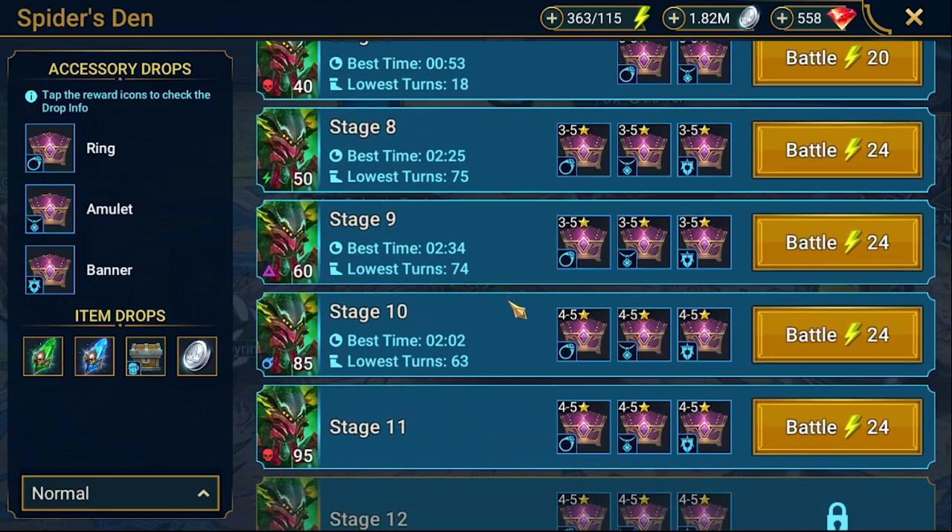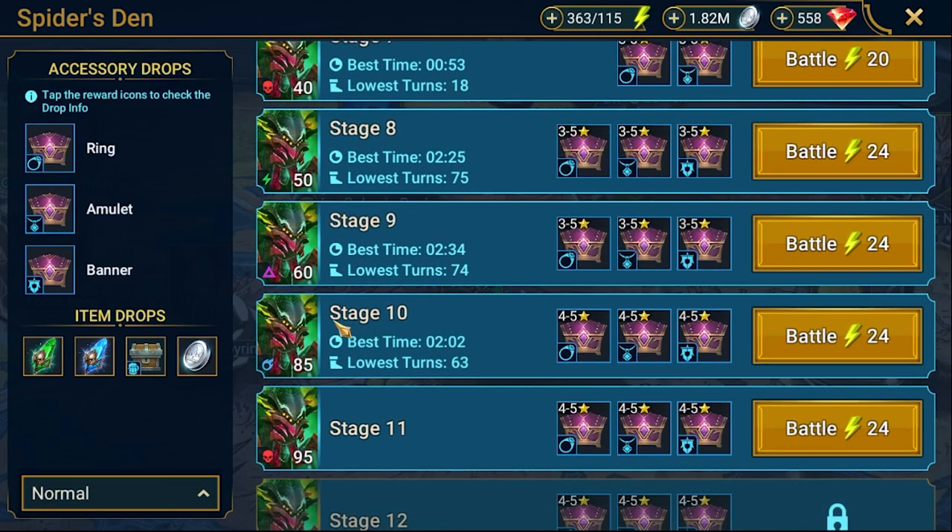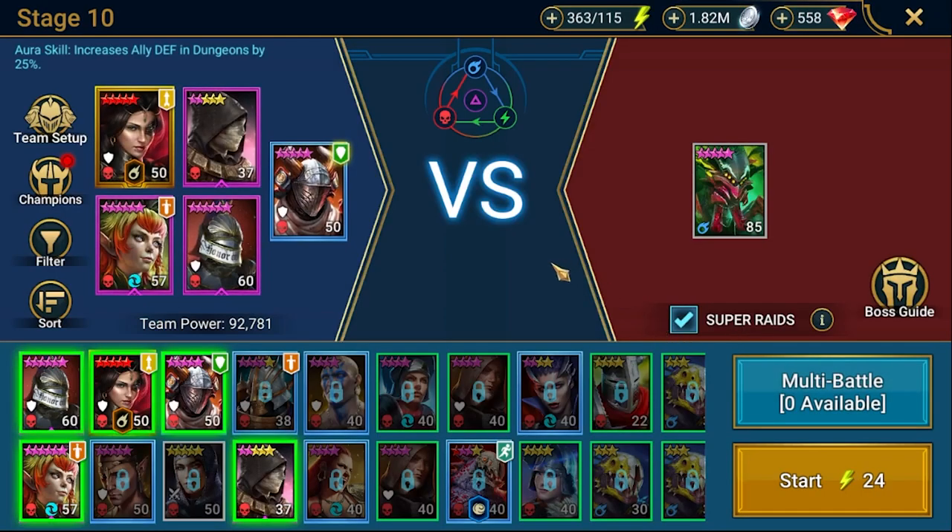Let's quickly take a look. Stage 10 — this is the magic stage which you can get a little bit more accessories because of the different odds to get those. So this is a very good stage to farm.